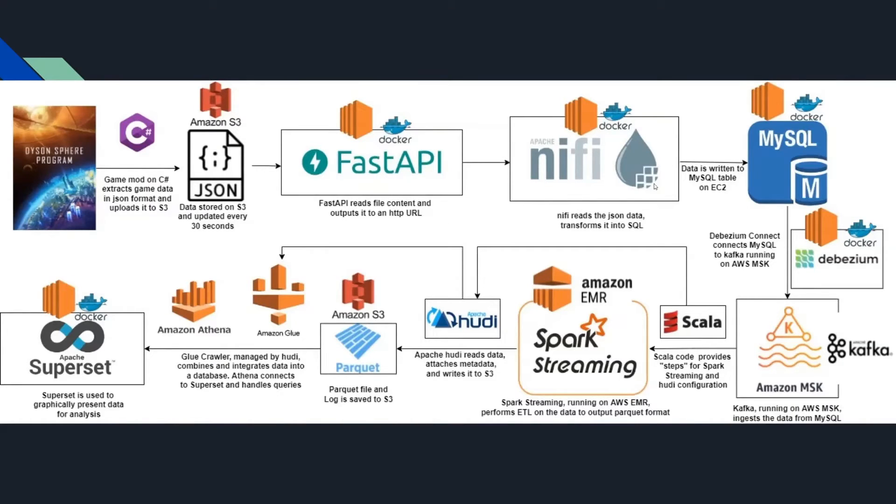The rest of the pipeline: Nifi grabs the data from the URL and transforms it into SQL format, storing it into MySQL running on EC2. Then Debezium Connect connects that to MSK Kafka. A Scala code spins up Spark Streaming to do ETL, transforming it into Parquet with Hudi metadata. The Parquet file is put on S3, Amazon Glue with Hudi integrates the data into a database, and then Athena is connected to Superset to run queries and show a graphical representation of the data.